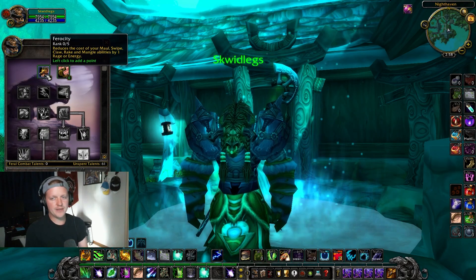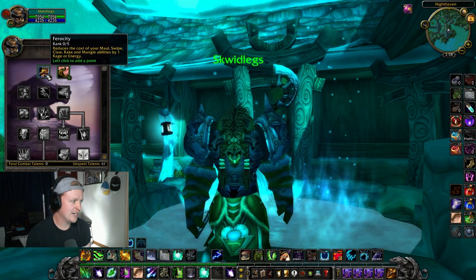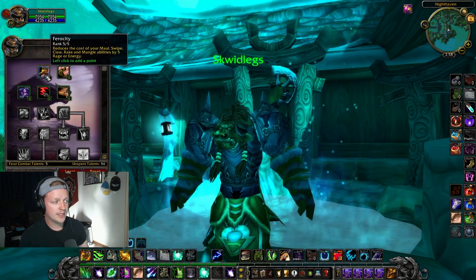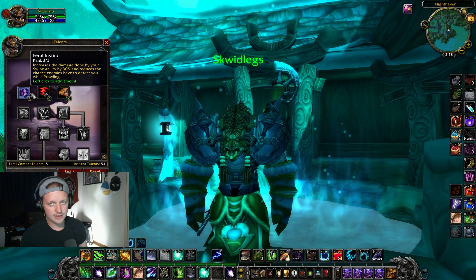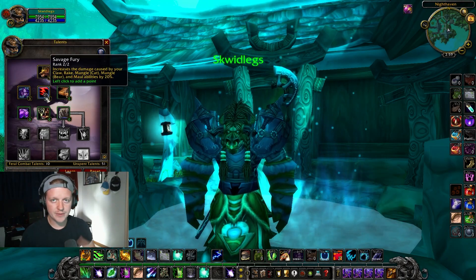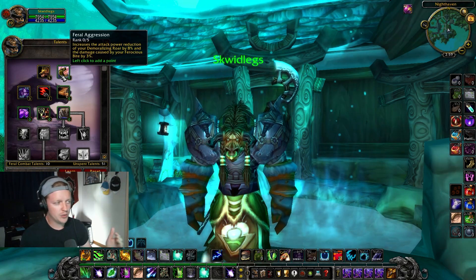Next up, one of my favorites — as you can see I have a Staff of Natural Fury here from Phase 1 TBC. Feral got a lot for PvP, so let's go quick. Got to have Ferocity — it's going to have priority over Feral Aggression for me at the start. Then I'm going into Feral Instinct because I can't be caught out of stealth. A 20% damage increase on skills with Savage Fury is way bigger than getting that extra boost on Ferocious Bite.